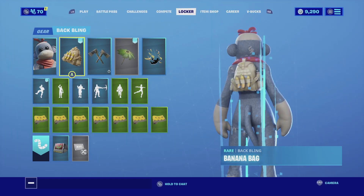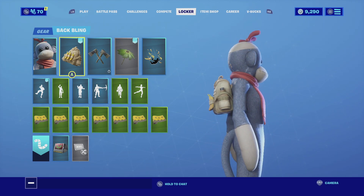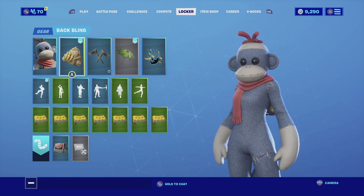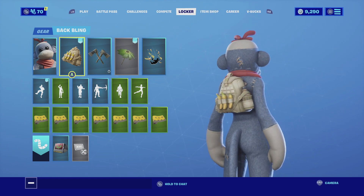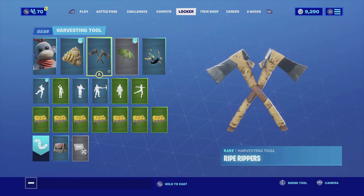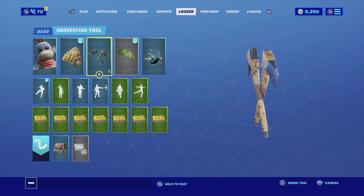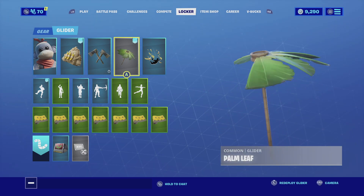For my second combination I'm pairing Monks with the Banana Bag. The main reason I'm pairing her with the Banana Bag is that it has three bananas in the center of the backpack — she is a monkey, after all, so it's something she would eat. The color scheme of the backpack also matches the gloves, the boots, and the top of her head. For the harvesting tool I'm going with the Right Reapers with the PD edit style. The Right Reapers are basically a banana peel wrapped around them — they are yellow and have decaying colors that look really cool.